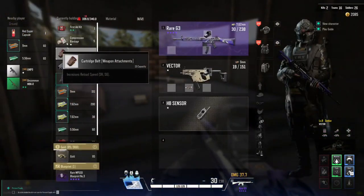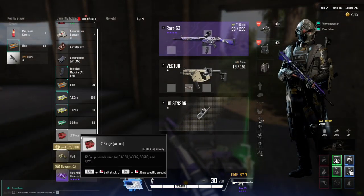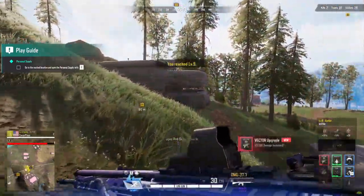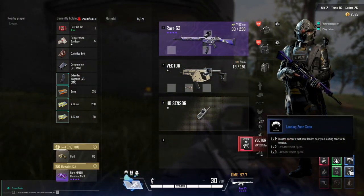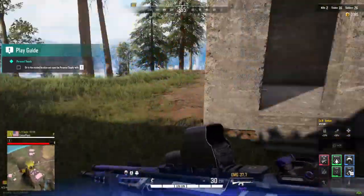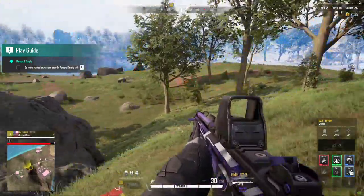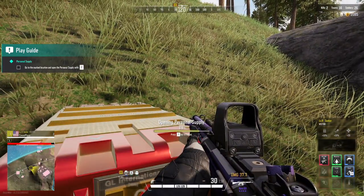We got 300 gold — maximum of 300 gold. We also have this blueprint which has a timer on it. Red pill. Go to a mark's location and open the resupply with F. We don't need the 12 gauge or the 5.56 right now. Enhancing your abilities with the super red super capsule. Green increases this, red increases this — cool.